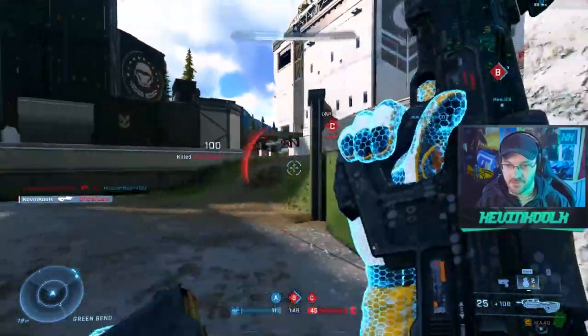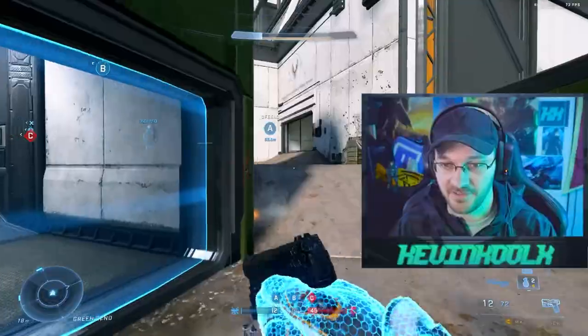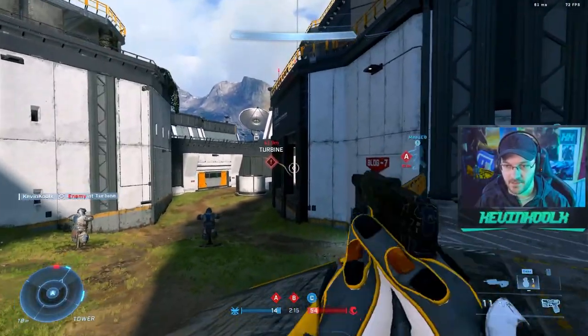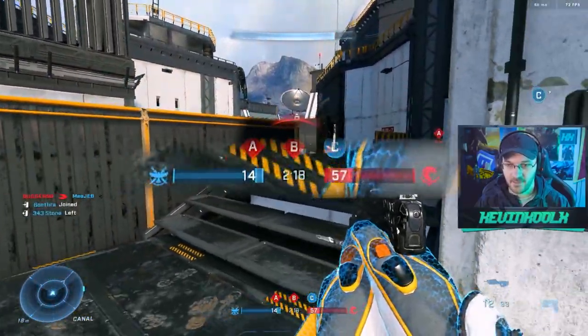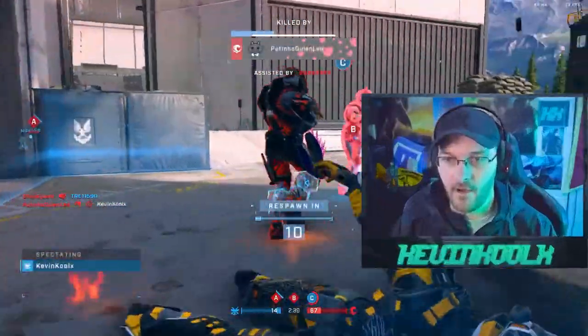Strongholds on Lifeheart — which is a solid mode. That kill effect looked awesome, that was actually really cool. So far so good. We joined into a game that's in progress and it looks like the enemy team is definitely laying the hurting on us.